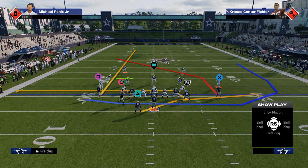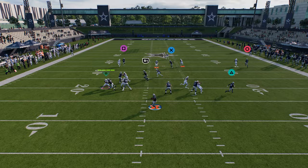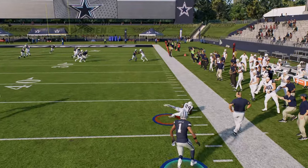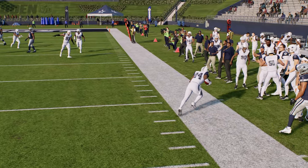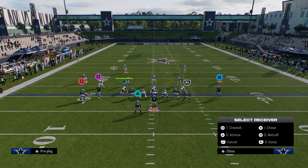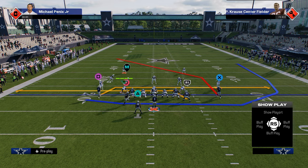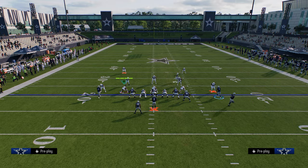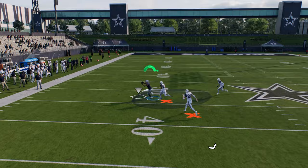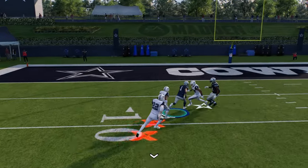You have a lot of ways in which these routes are going to do a really good job against most of the ways people want to play man coverage in this game. We'll show it to you one more time. You can also go double drags. If we want to do a mesh post setup, we have a clear out on the left side, and then a lot of room for this post to work. It's a super nice route and can normally beat man coverage pretty easily.